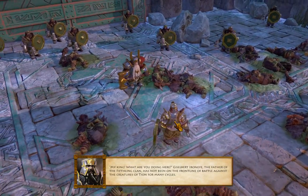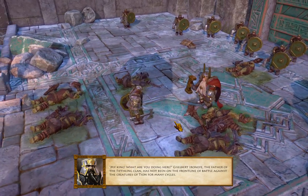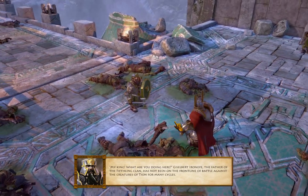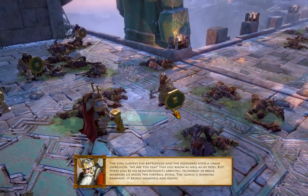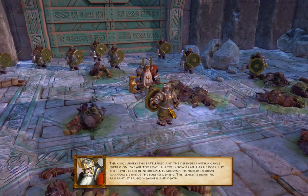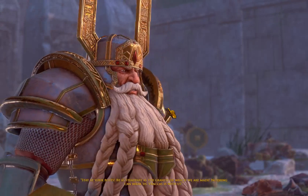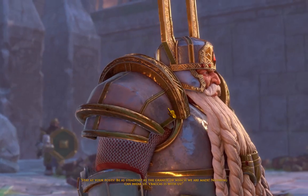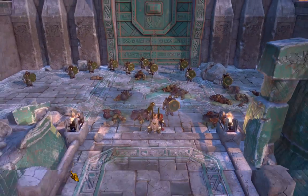They're retreating or regrouping. 'My king! What are you doing here?' Gizalbert Ionai, the father of the Fithling clan, has not been on the front line of battle against the creatures of Teon for many cycles. The king surveys the battlefield with a grave expression. 'We are too few — there will be no reinforcements arriving. Hundreds of brave warriors lie inside the fortress dying. The illness is running rampant. It brings weakness and death. Stay at your posts. Be as steadfast as the granite of which we are made. Nothing can break us. Vrakas is with us!'